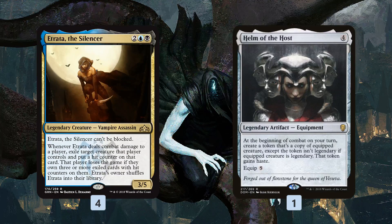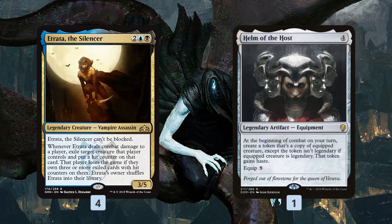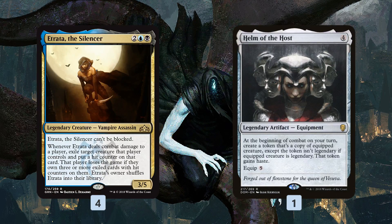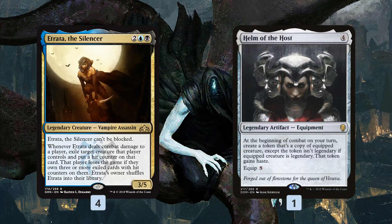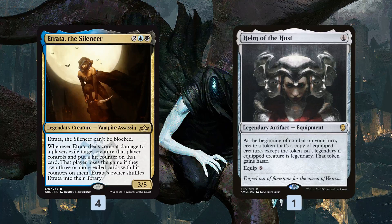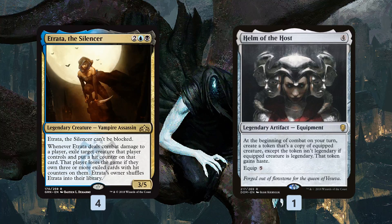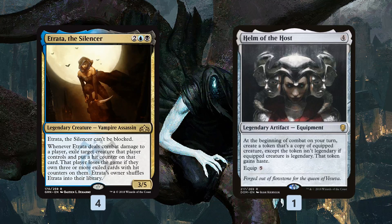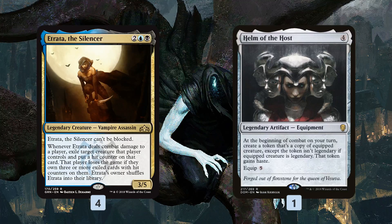With Helm of the Host, each copy of Etrata can attack and put hit counters on exiled creatures. The downside is it's very expensive - four to cast, five to equip - and if our opponent kills Etrata as we go to equip it, we've essentially time-walked ourselves. The good news is Abrade isn't in the format anymore, so main-deck artifact removal is much less likely, giving us a better chance for the Helm to stick around.